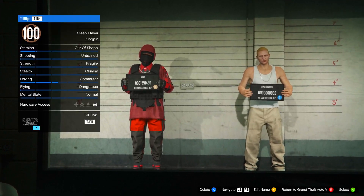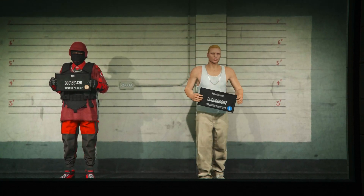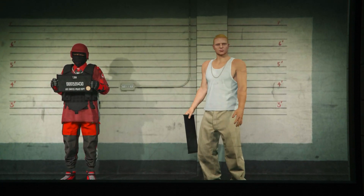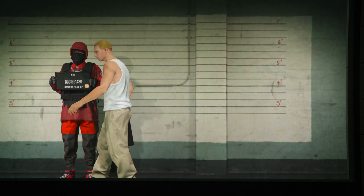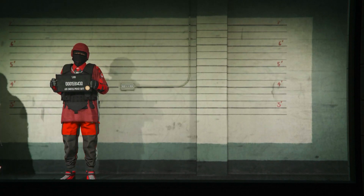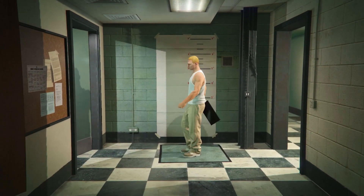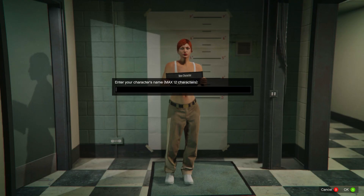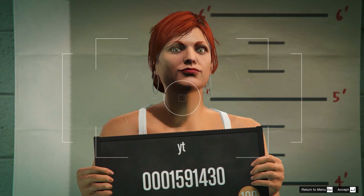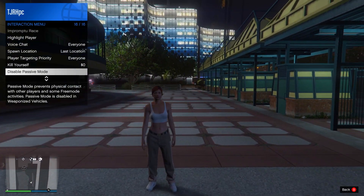For this glitch to work you will need your main character to be in the first slot and it needs to be male. From here you need to make a new female character in the right slot. If you get an alert just accept it and you'll be loaded into the editing screen. Make sure it is a female, hit save and continue, name the character anything, take the picture, and you'll load into a public session — there's just a short cutscene.